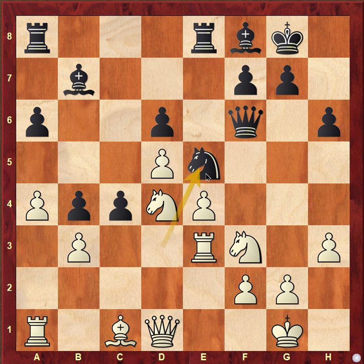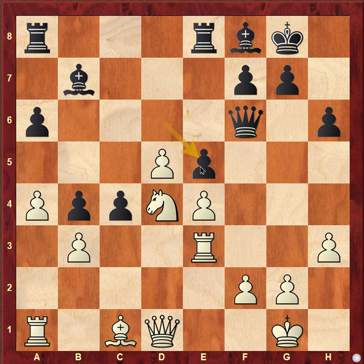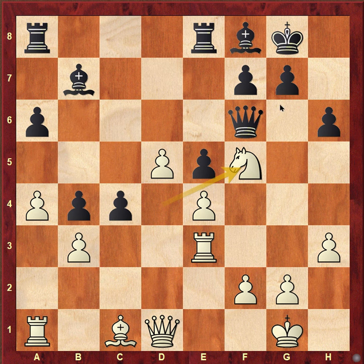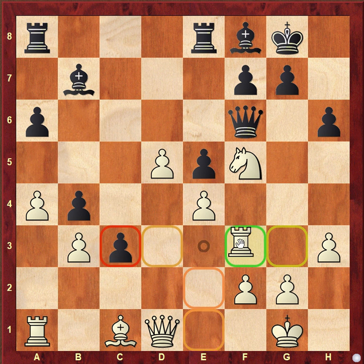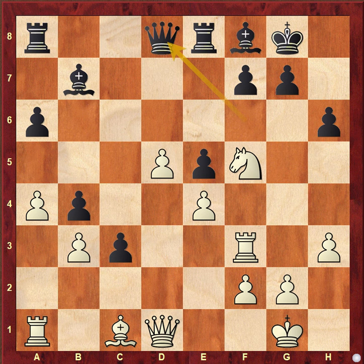Knight e5 was played, white took, and black took with the pawn. The position is roughly even. White went knight f5 and c3 was played. White is getting a little better here after rook f3.